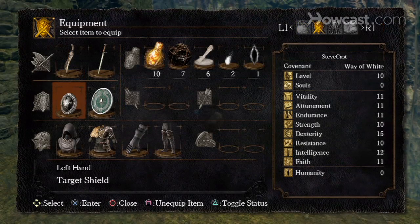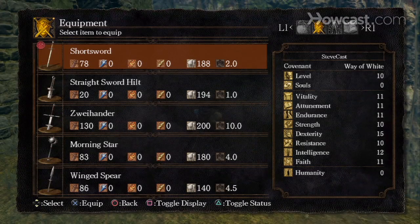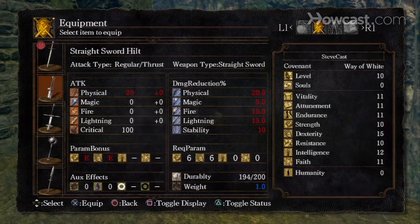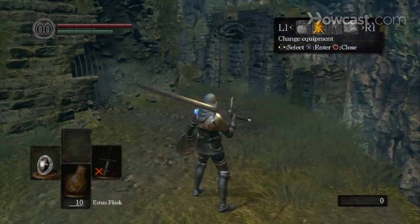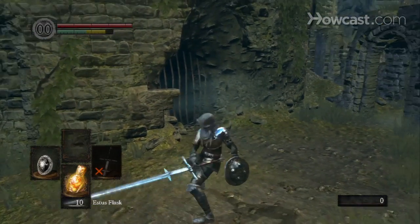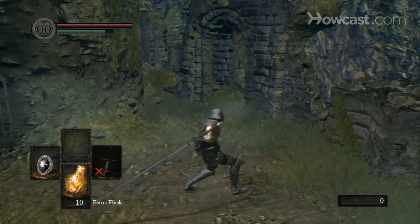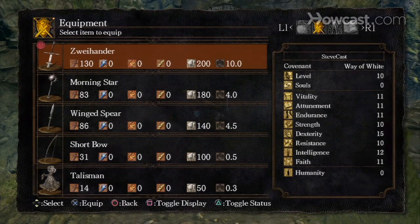I'll keep that other shield just in case. I found new weapons — I'm going to keep my Bandit's Knife and ditch this sword in exchange for the Zweihander. It means 'two' in German, it all makes sense now. Wow, those animations are really great — you can see how hard the character is working to swing that thing. Let's go back to my normal sword.